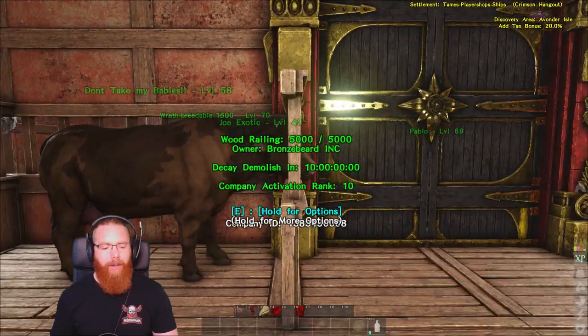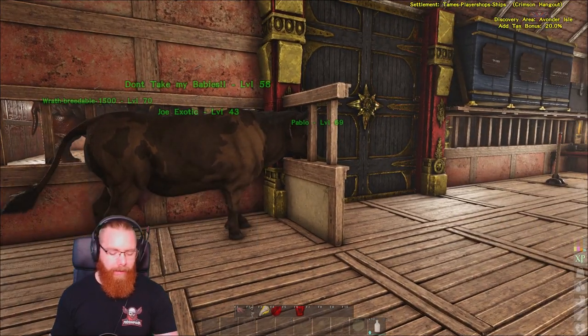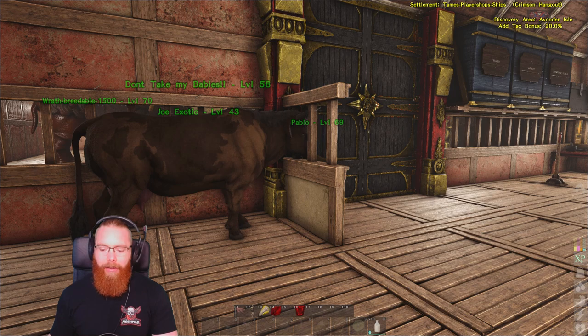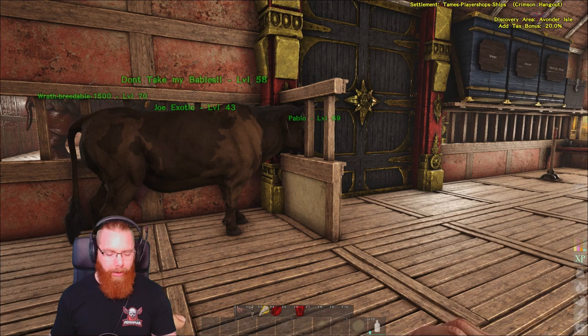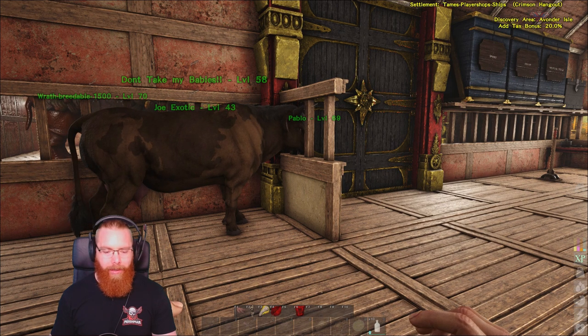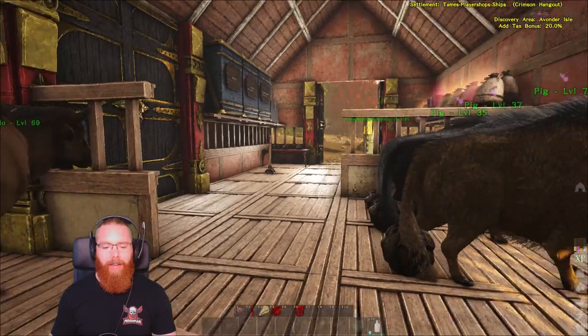We've just got the one cow, but if you had a few you'd get milk really quickly. Milk is actually pretty good - it gives you a little bit of health back, it's a bit filling, it fills your water bar up, and it gives you a lot of your blue vitamin. It's a pretty cool thing to have around, and obviously like I said you need it to tame cats.